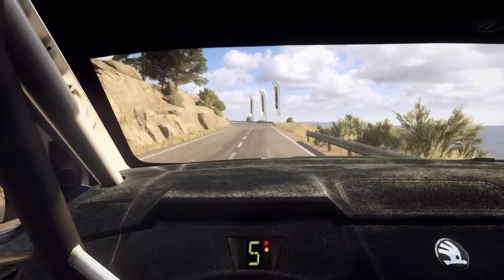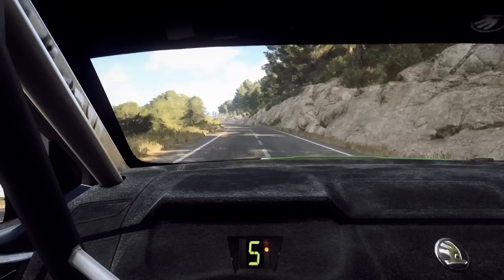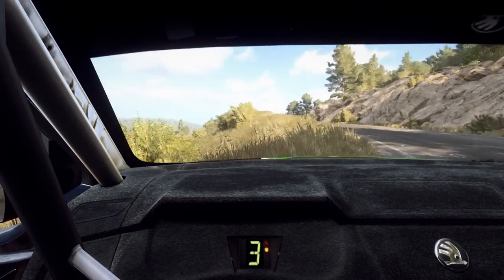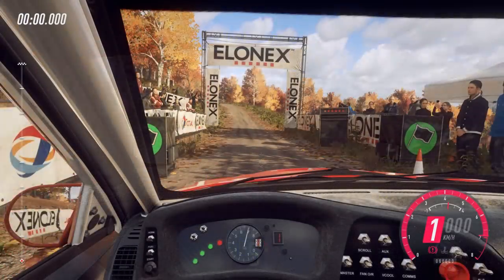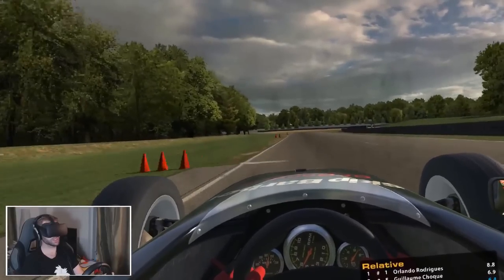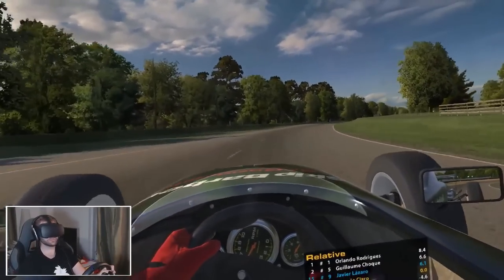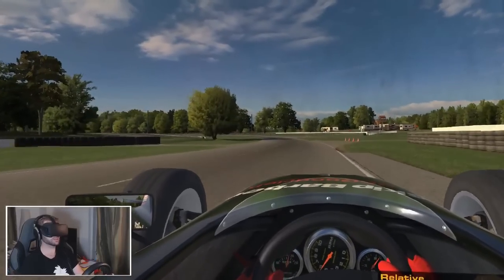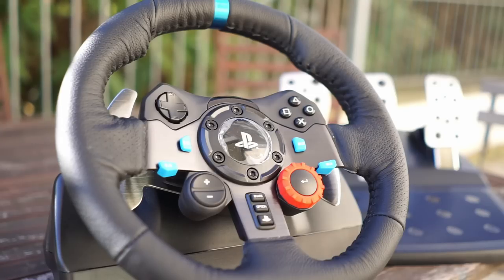Going slightly up the market, we have the G25 and its older brother the G27. They have an outstanding reputation and normally come with a gear shifter, making it a really complete package. The pedals are a substantial upgrade over the Driving Force GT — better built, better feel, better brake pedal, and also includes a clutch. I had a G25 and it was bulletproof and really nice to drive. They're a bit limited on button selection, but not too bad. Price-wise, they hover around 80 to 120 pounds, dollars, or euros, and are compatible with PC and PlayStation 3, but not PlayStation 4 or Xbox.